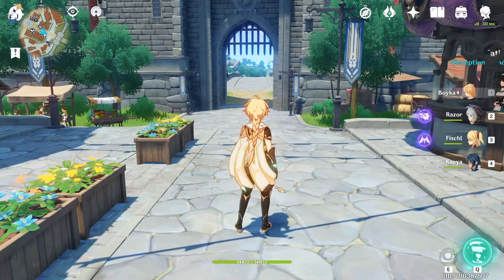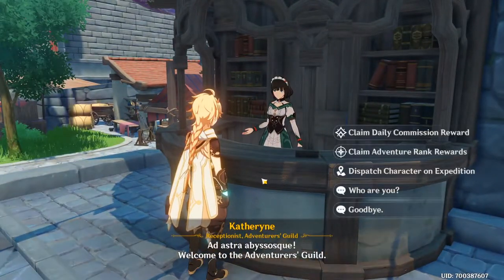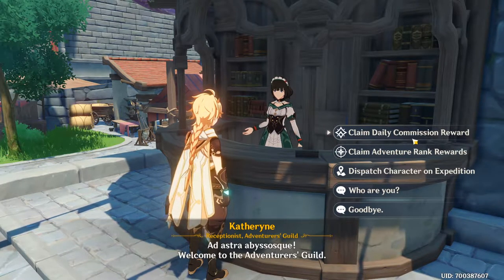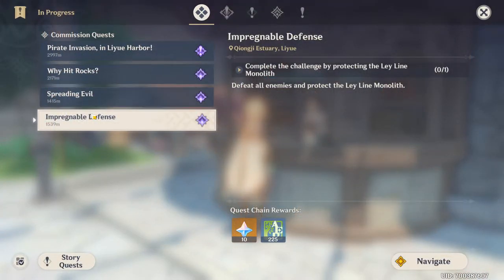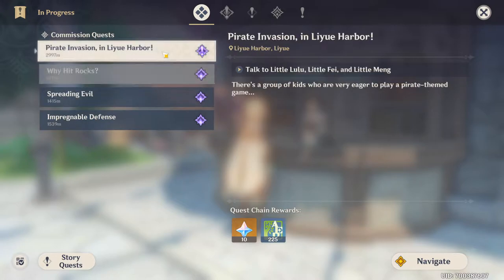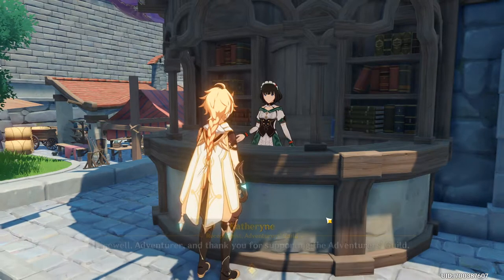The first thing you should do is come to Catherine. The first two things you'll see are related to claiming your daily commission reward. After you open the game, go to your quests and you'll see four quests with a special symbol — those are your daily commissions. After completing them, come back to Catherine to claim the daily commission reward.